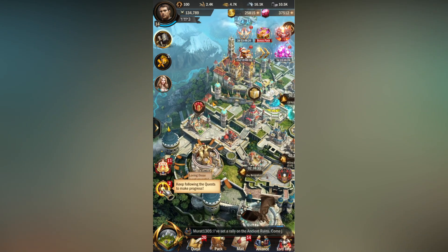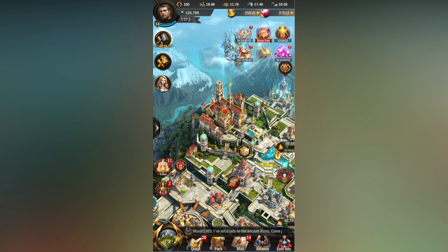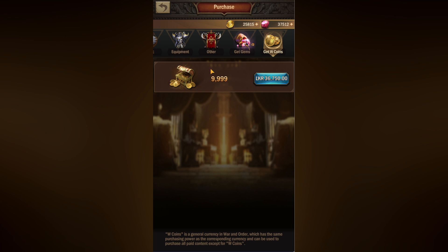If you go to the top right-hand corner you'll see two items — one is gold coins and the other is gems. These gold coins are called W Coins, I think it means War Coins, and they are basically the currency in this game. This is what you'll be using to purchase packs. Click on the plus sign right here and you'll come to this page where you'll be able to purchase gold coins.